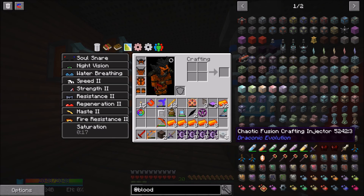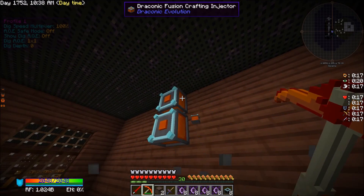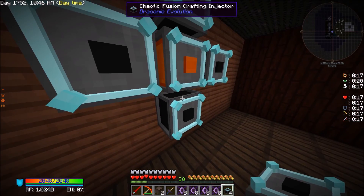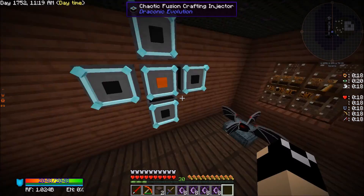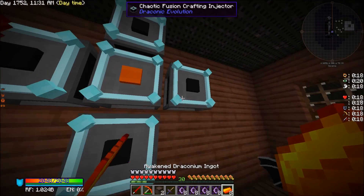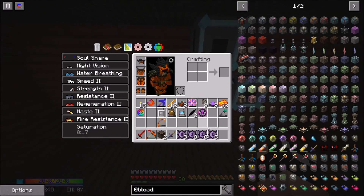I just want to get basically the beginning parts of Blood Magic done today at least. We can leave the draconic level injectors — if we're doing chaotic level infusion then we'll need to use the chaotic ones, but we can still use the draconic ones for draconic level crafting. There we go — we've got our chaotic level infusion injectors.